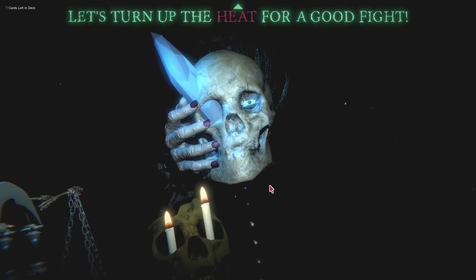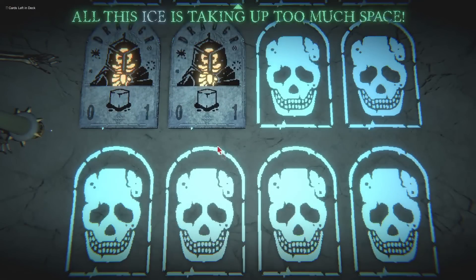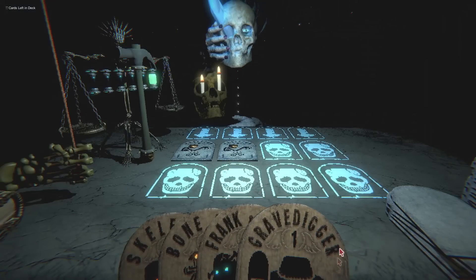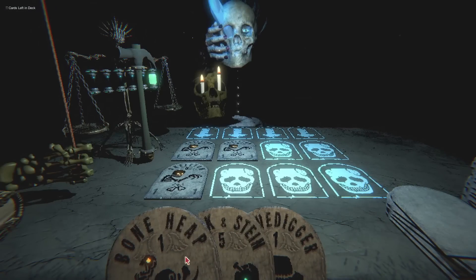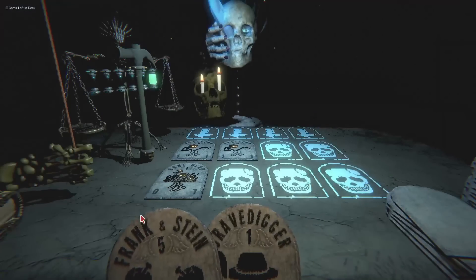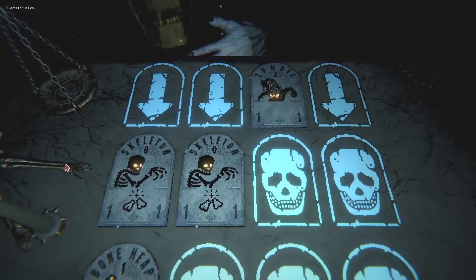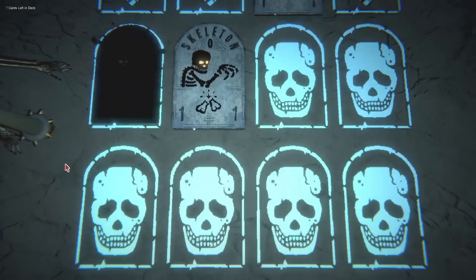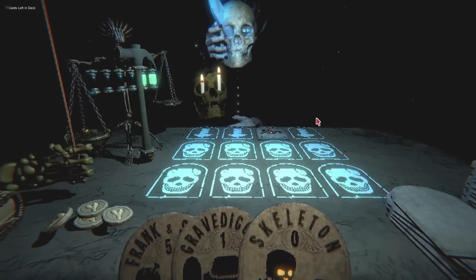Let's turn up the heat for a good fight. All this ice is taking up too much space. There's a skeleton. I'm going to smash it. I'll place Boneheap — he'll absorb some damage. And then end turn. Not much else you can do. Destroy the Boneheap. Do a point of damage to you. You're down by one — not a good start for you. And I take a Skellyman and I play Skellyman. And then I break Skellyman. I guess that works. And play Frankenstein. That's not a bad strategy, honestly.